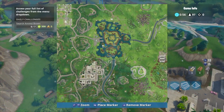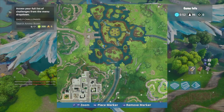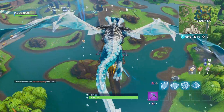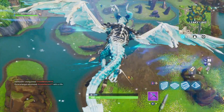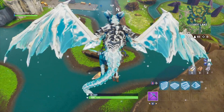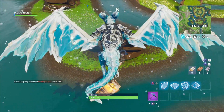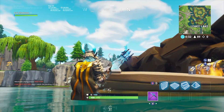Week seven battle star is located at Leaky Lake, on top of this little boat right here on the map — the one with the chest on top of it. It's not going to appear in my game right now because I already got this battle star, but if you haven't, it should pop up right here. Remember, you have to complete all week seven challenges.